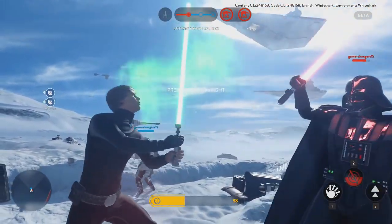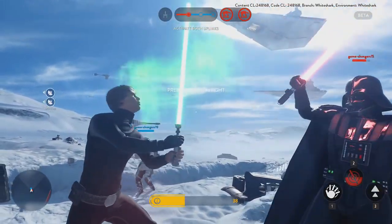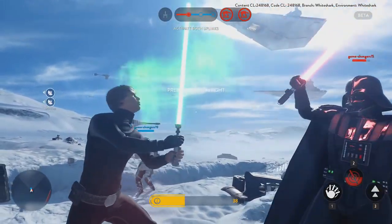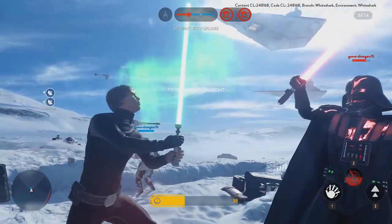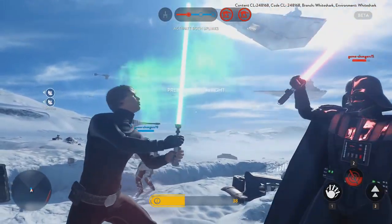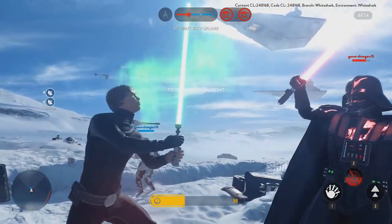If both heroes are active at the same time on the map and they come together to battle and happen to heavy attack each other at the same time, they'll enter a clash of sabers, just like in the trailer. It's then down to whoever can force the other back out of the clash that has the advantage to finish them off. You can see the clash from two different viewpoints here, and even though the footage was captured in an empty server, you can see just how awesome it'd look if the battle was raging on around them.